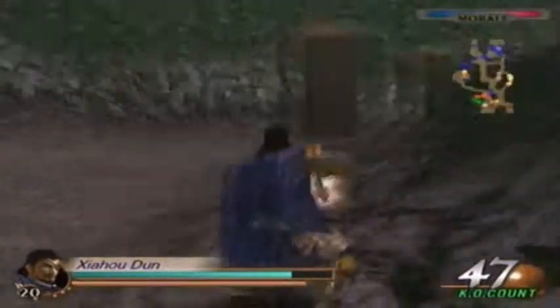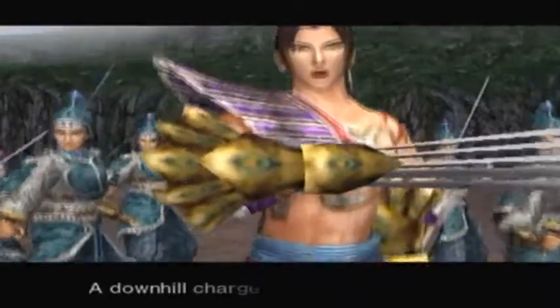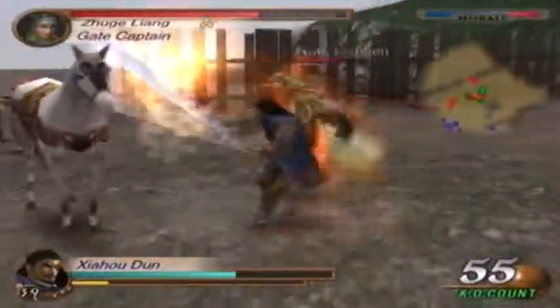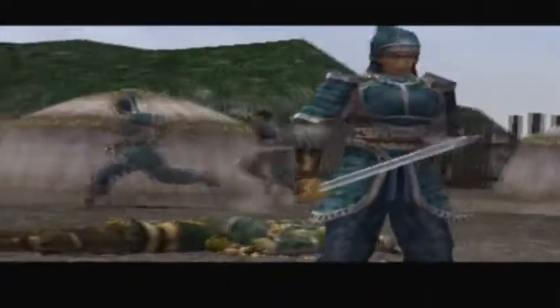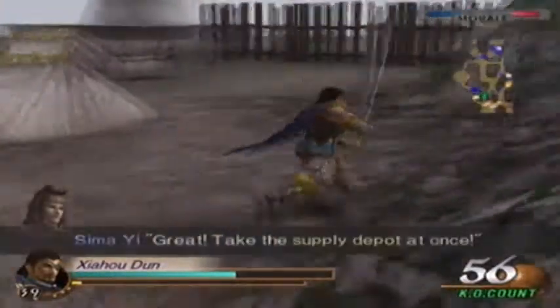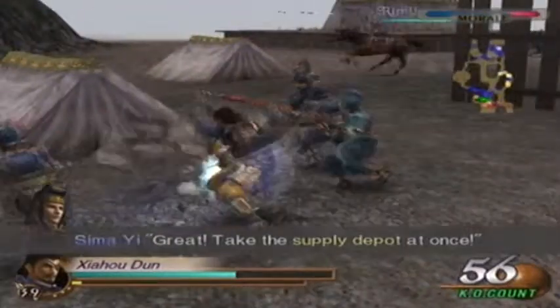If you're playing as Zhang He, it's a little easier, but if you're not, then it's more involved. And there's the charge — they're going to do a downhill attack. It's a bit late for them to do that here since I'm already fighting Zhuge Liang, but hey, go for it. This is the cutscene that happens once Zhang He charges down the hill. The Shu supply depot is now being destroyed, but it did require Zhang He getting down there for that to happen.